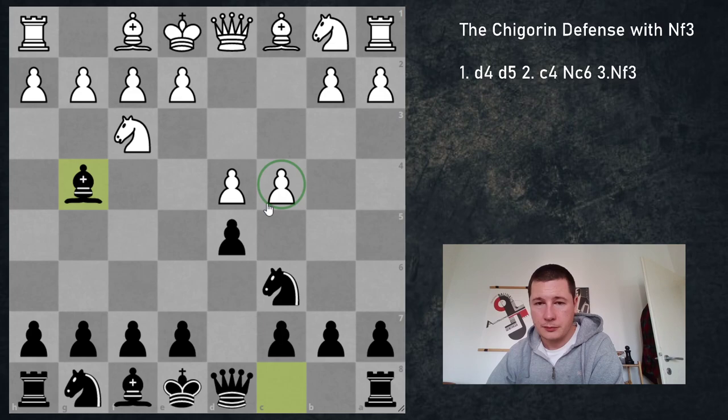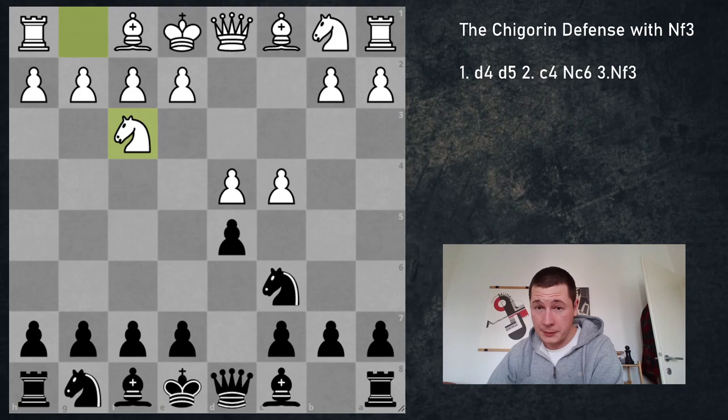White is going to have two ways to play this position: either exchanging on d5 straight away, or playing Nc3 and reinforcing his position. They are going to be very different. Before we look into that, I just want to show you one alternative for black which is playable but not good — players with white have to know what to do against it. And if you play the Chigorin with black, this may be an interesting way to spice things up, however you could get punished.